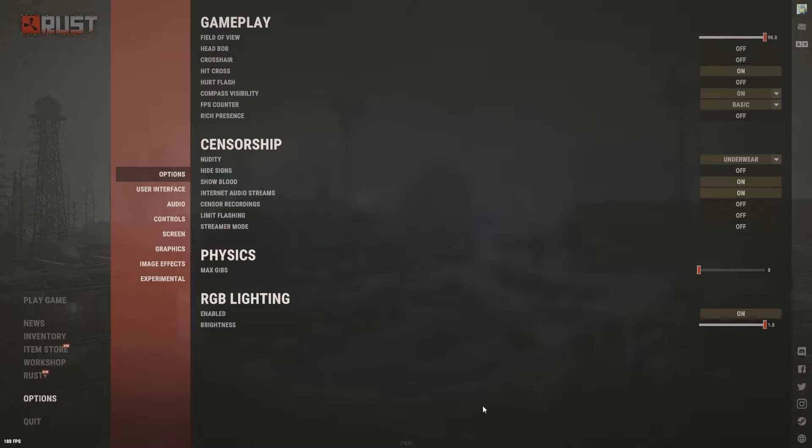Welcome to a Rust best settings guide for 2023. Starting off, go to Options and we'll individually go through everything and explain the best settings and how to apply them to your needs. First off is Field of View — I recommend playing at FOV 90, because if you play any lower you're really not going to be able to see anything, and it kind of doesn't even look that good.